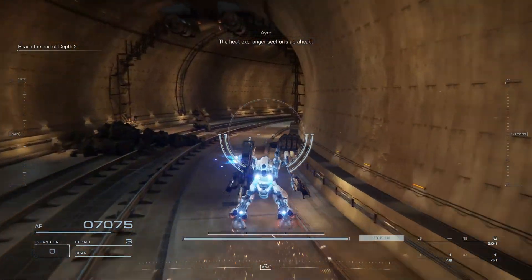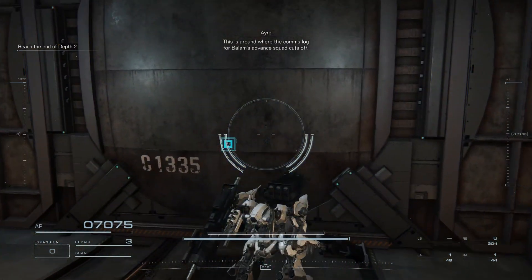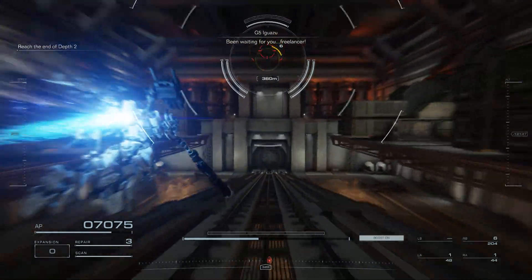The heat exchanger section's up ahead. This is around where the comms lock for Bealem's advanced squad cuts off. Been waiting for you, freelancer.